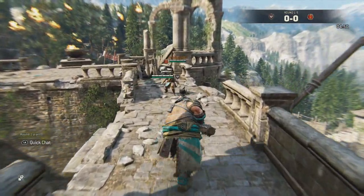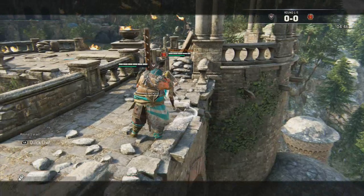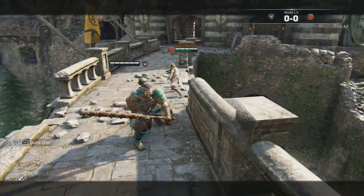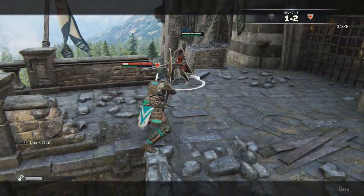Alright, so first we're just going to start with the easiest thing, obviously the throw. All you have to do is push guard break twice. On Xbox it's X, and on PlayStation it's square. I'm not sure which key it is on PC, but all you have to do is push guard break twice.